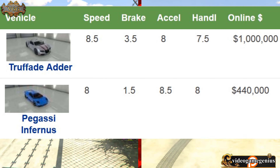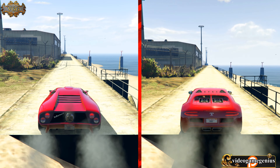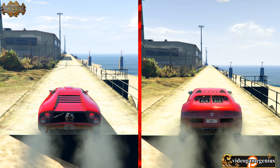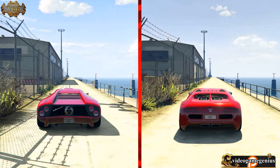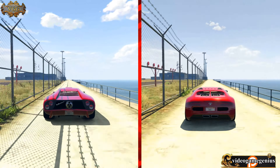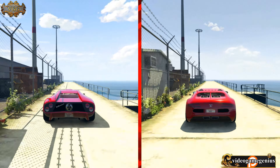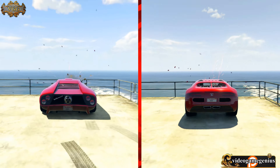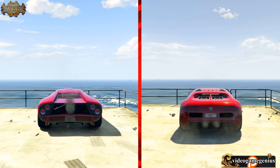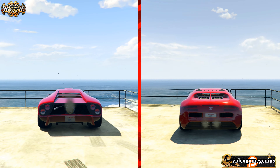Let's do the medium drag race right now. Here we go — Infernus on the left, Adder on the right. The Infernus has very good acceleration but the Adder has very good top speed. And the Infernus wins! Let's do slow motion right now, I've got to see a replay of this.